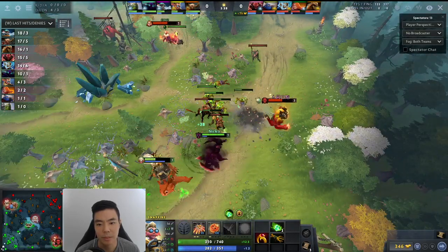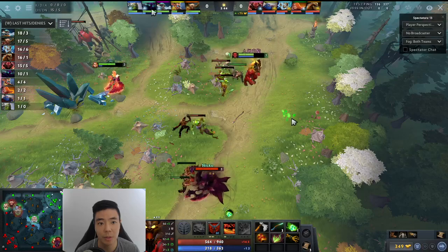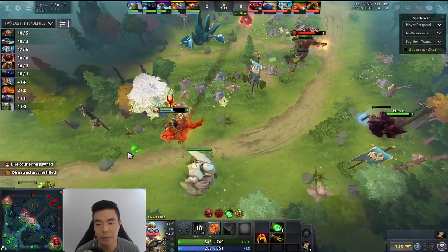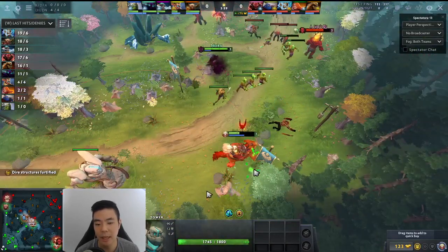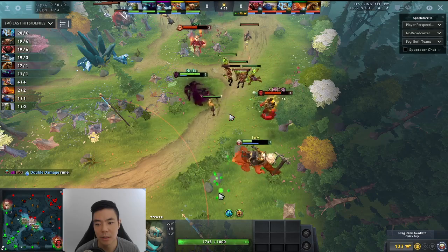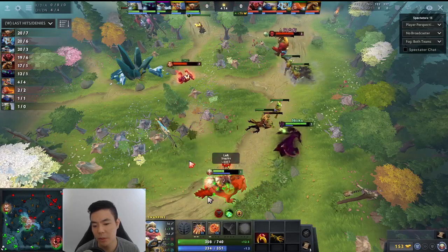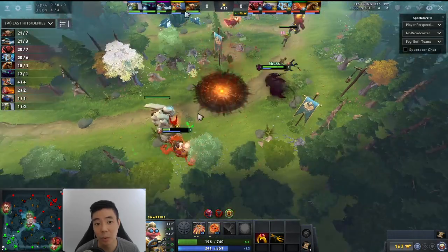Spectre getting a couple shots in, trying to spin. Axe is going 2 into Battle Hunger, which is about normal. Snapfire Tangos up. They're both level 3. Scatterblast gets used. He's tanking a lot of the Hungers for the Spectre — if they focused on the Spectre it would have been better for the lane. But the Snapfire's low and they keep going for him. Snapfire's like 'I'm cool with this,' he just backs up. They really needed to focus this on Spectre.